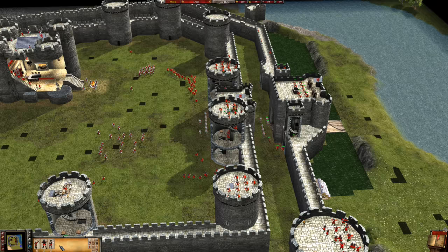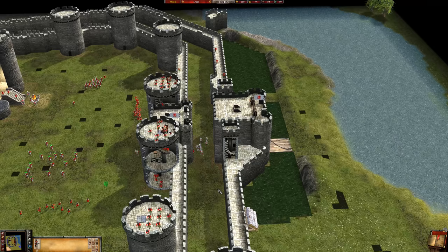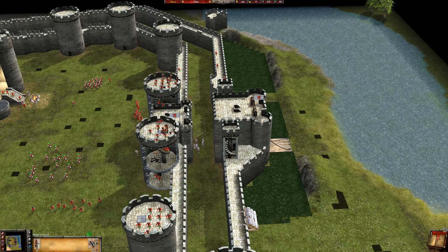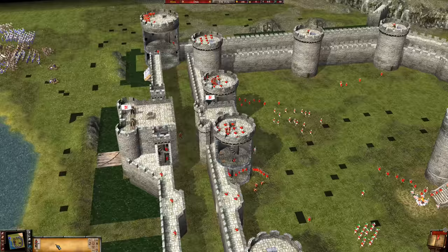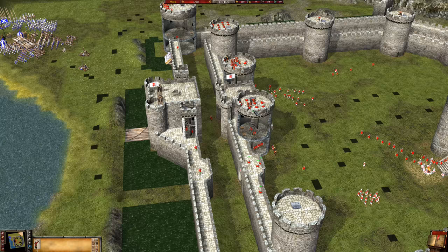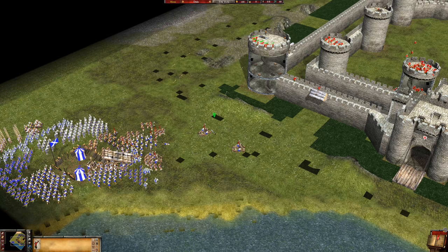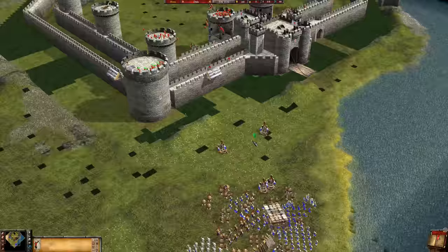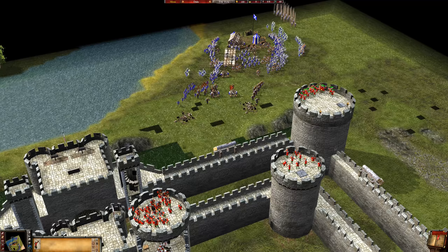One thing is for sure — these archers are meant to die if they stay there. To the walls! I'm gonna put them on aggressive stance, I'm gonna put them on the walls. If the enemy's gonna use any ladders on me, bad things are gonna happen to them. We must destroy the catapults — we must focus on the catapults.